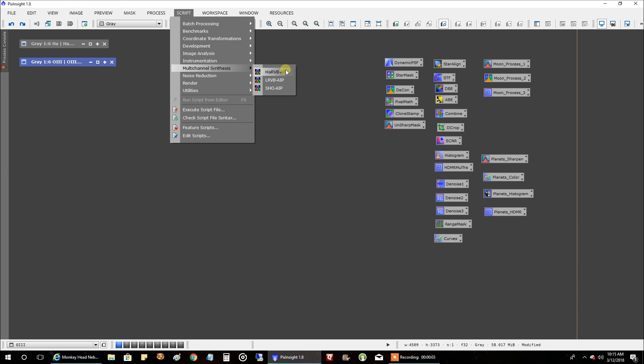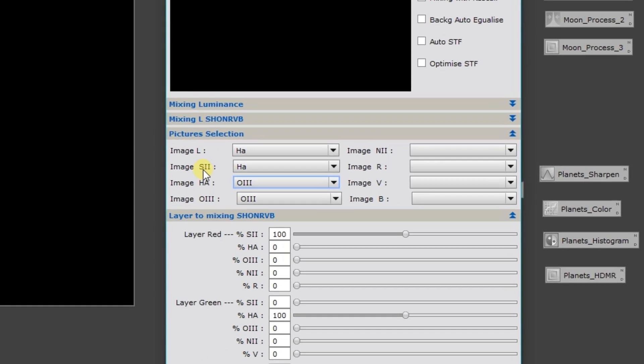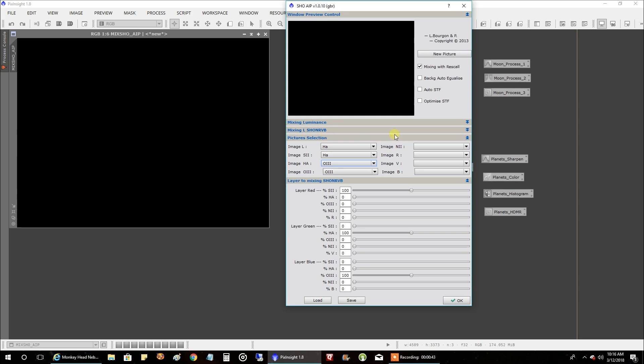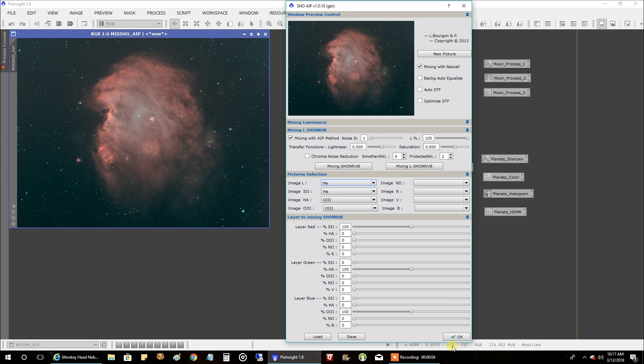Let's open up our SHO AIP script. This will be our first combine. We'll go with HA as luminance, HA in red, oxygen in green, and oxygen in blue. This script is really meant for the Hubble palette but I use it for pretty much everything narrowband. Since we're doing HOO and don't have sulfur data, just remember the channel assignments. So let's combine all this data and see what it looks like. This is our first attempt at a combine — it doesn't look too bad, but the oxygen doesn't look as strong in the middle, so let's see if we can improve that.